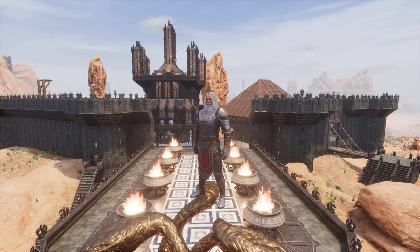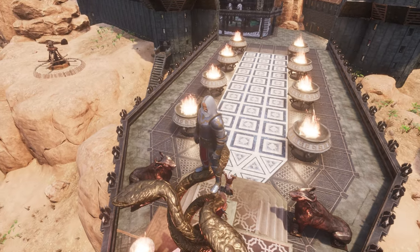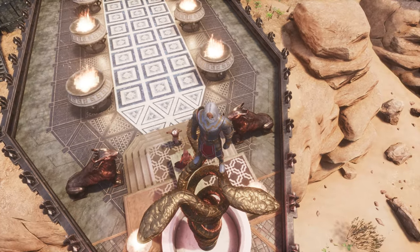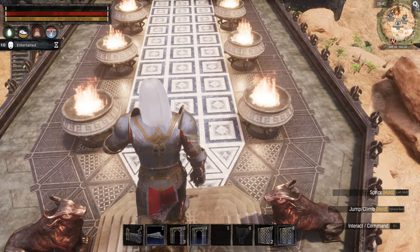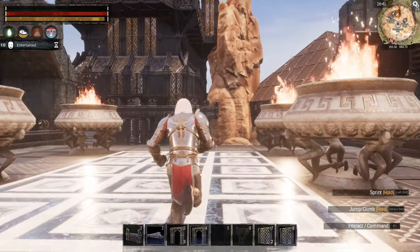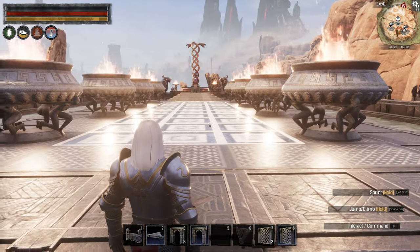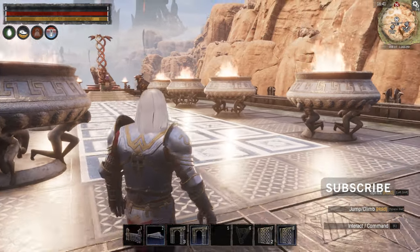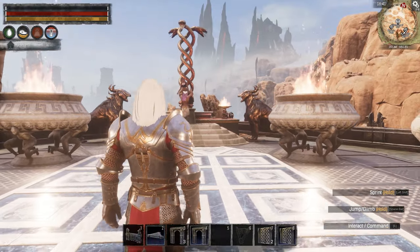Right below me as you can see is our Set terrace, and I got that finished. We've got some terranium bowls and some braziers lining the walkway there. I think it's pretty cool — looks really good at night too. Hopefully it'll turn night before this episode's over; if it doesn't I might just go into admin mode and force it night.